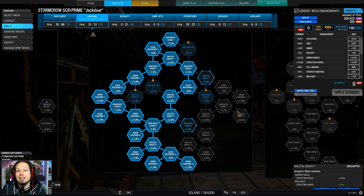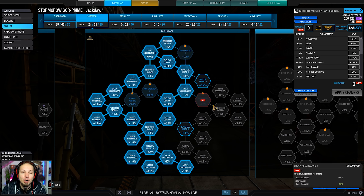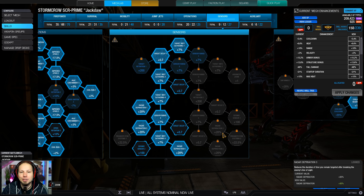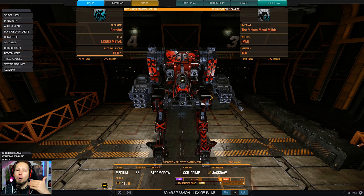We also have some armor and skeletal density. As I was saying, we are a close range build and having some additional defense is really good. However, I'm not maxing it out because I have something else to prioritize, and that is obviously cool run and heat containment. I want to be able to fire very often, because I need to overwhelm the enemy in very close range. The Stormcrow is not the most durable mech and doesn't have the greatest hitboxes, so make sure enemies die before they deal significant damage. We also have radar deprivation to help get into position without getting locked, and double cool shot plus a UAV to know what's going on before I make that push.